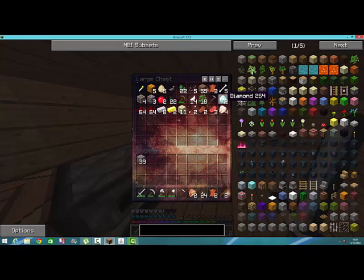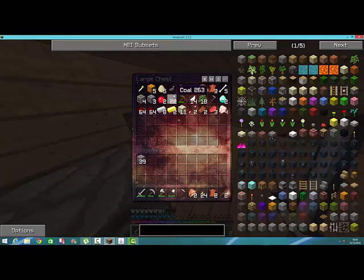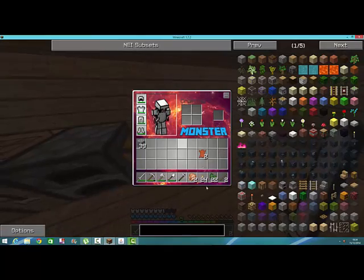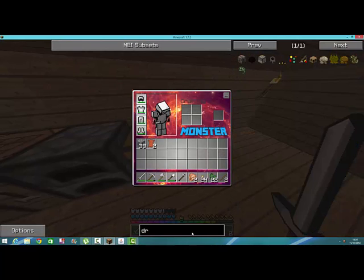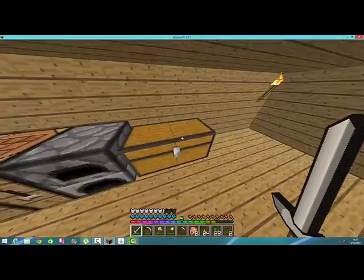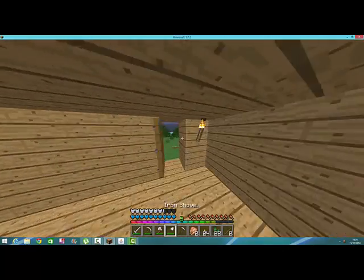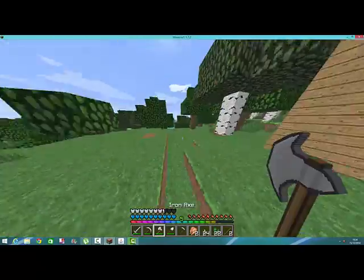I need one more diamond for that. I've got four... I forgot to smelt actually. Let's smelt that now. We can almost do this — the coke, yeah. So let's just find out how to make the drying table real quick. How do you make this? Okay, it's pretty easy. So we'll make that and we start drying our drugs out.